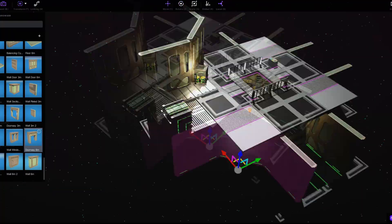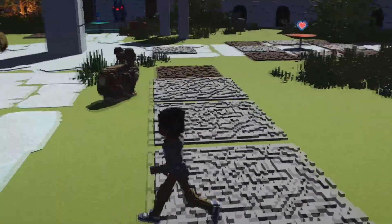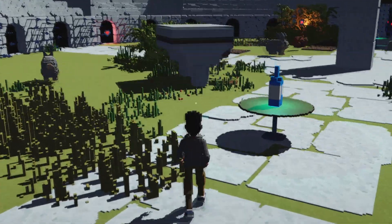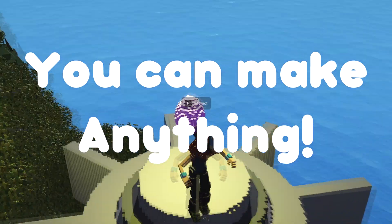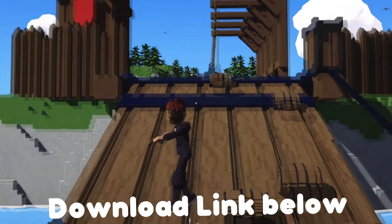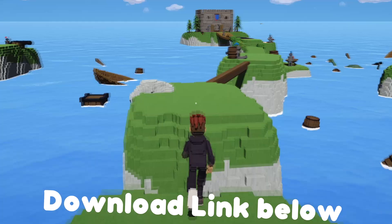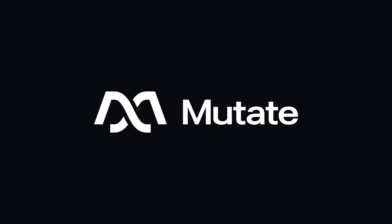Did I mention that Mutate is free? Not only is it free, but you can make your first game in a day today — horror games, platformers, action games. You can make anything you want. Mutate is completely free and you can check it out at the link in the description. There's also a link in the pinned comment below. Thank you to Mutate for sponsoring this video.